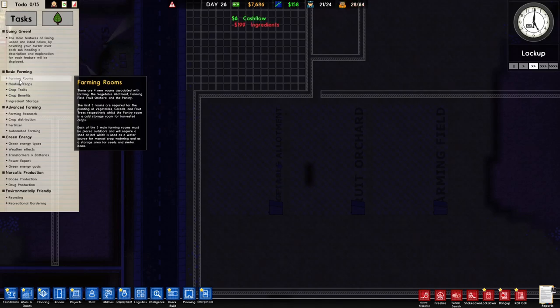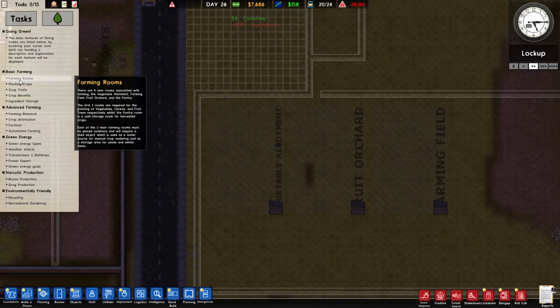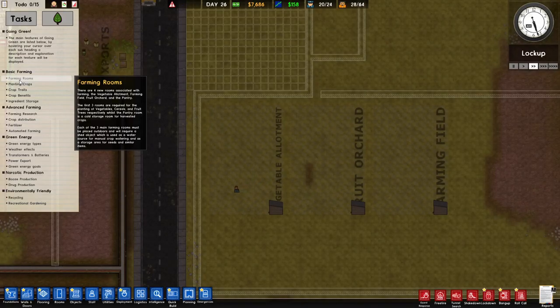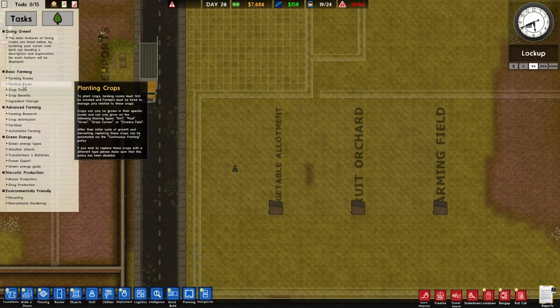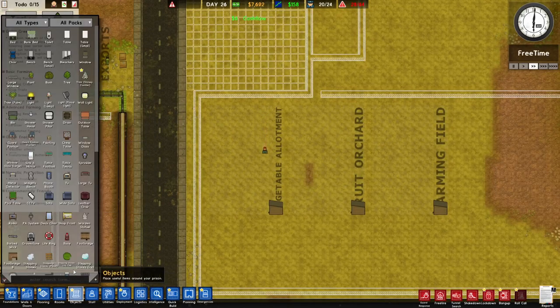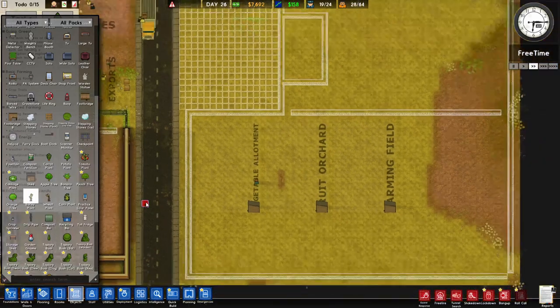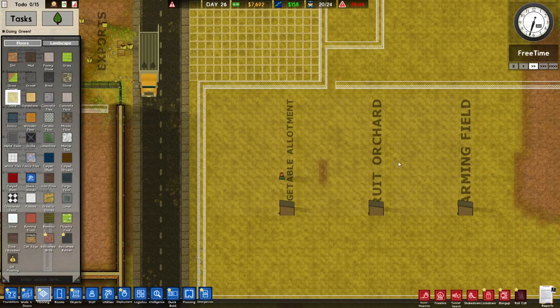The rooms must be placed outdoors and require a shed as a water source. Crops can only grow in specific rooms and on certain flooring types: dirt, mud, grass, grass corner, or flowery fields. Looking at our current floor... it's not grass — it's sand. That explains why we can't plant anything.